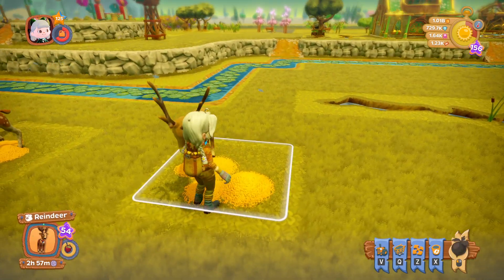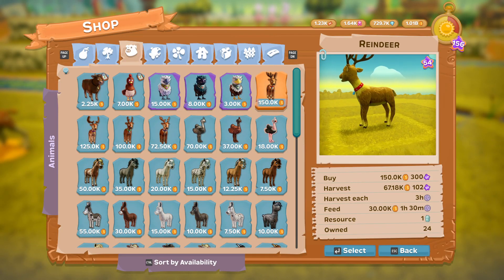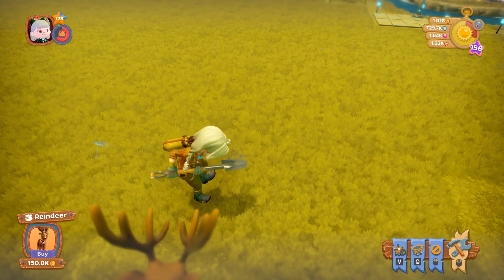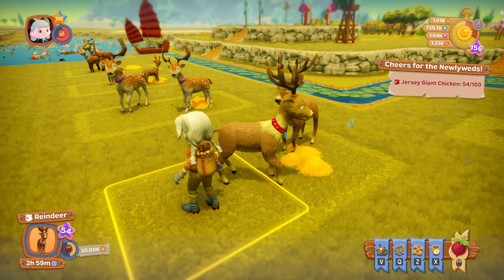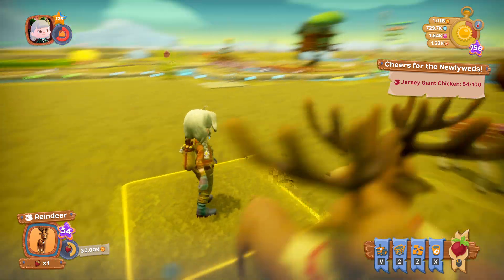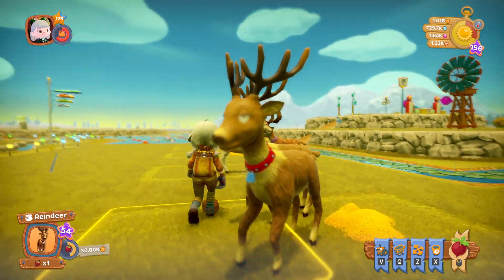The last one is the reindeer. The reindeer is 150,000, you harvest every three hours, and it's available at level 100. They all give milk, and that is it — nothing much else to say.